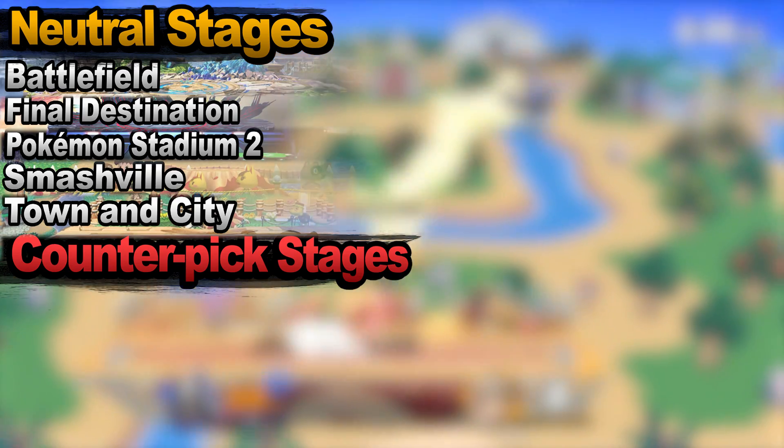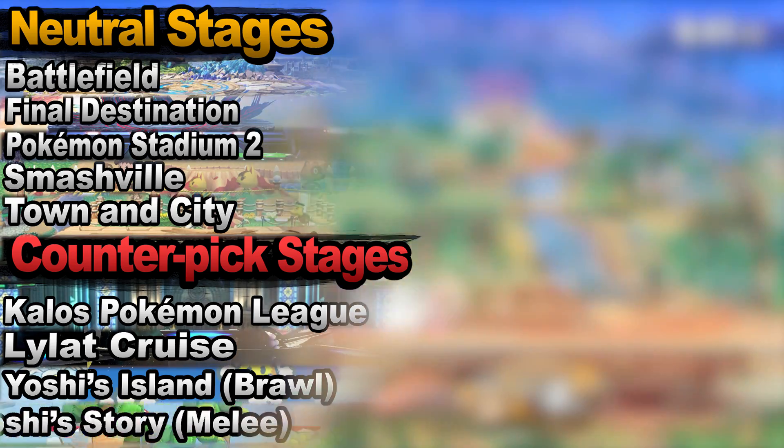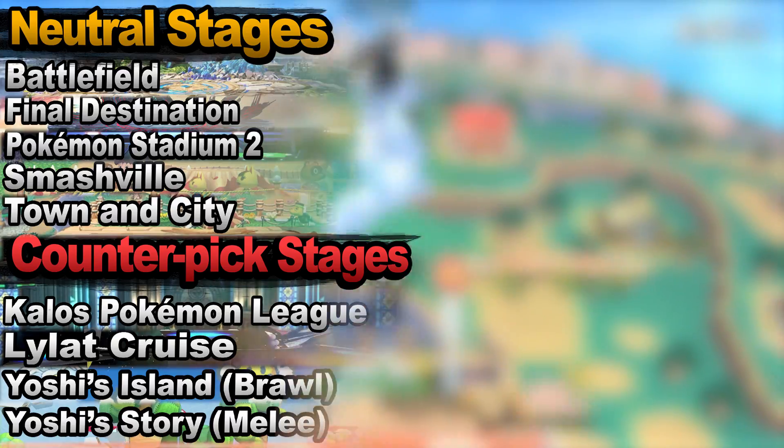EVO 2019's starter stages are Battlefield, Final Destination, Pokemon Stadium 2, Smashville, and Town and City — covering no platforms, a mono platform, a dual platform, a tri-plat, and a unique layout stage. Your counterpick stages are Kalos Pokemon League, Lylat Cruise, Yoshi's Island Brawl, and Yoshi's Story — again, a mono plat, a dual plat, a tri-plat, and a unique platform stage.